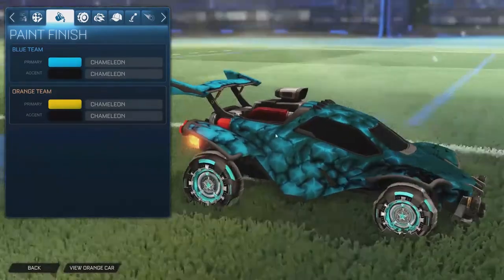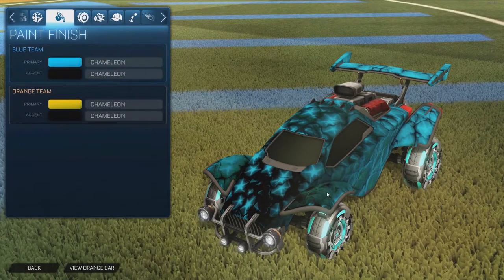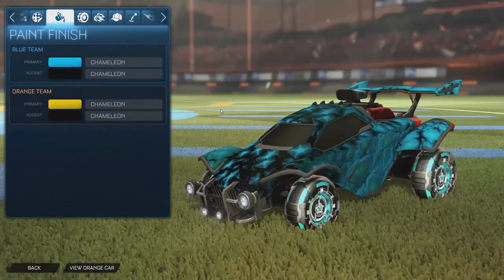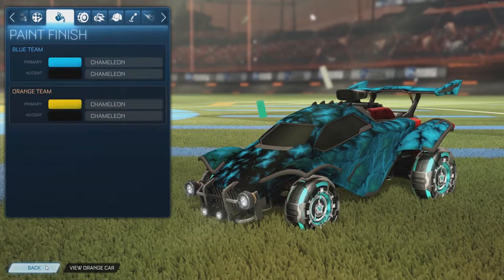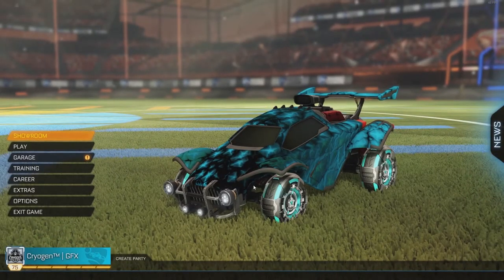Let's take a look at the blue team — green and black is really nice. With this sky blue color in-game, the decal makes a lot of difference. You can kind of see the green parts on the car. That's going to be it for today's video — let me know what you think of the new mystery decals in the comments. If you enjoyed the video, drop a like; if you're new, hit that subscribe button. My name is Cryogen and I'll see you in the next one.